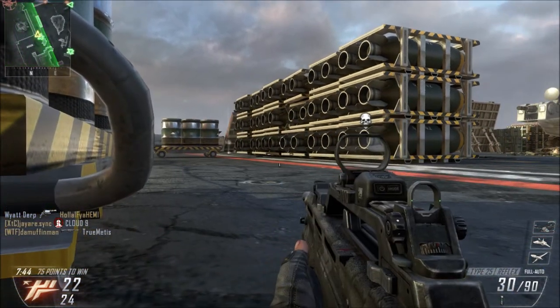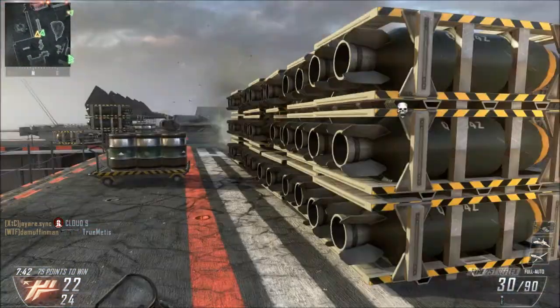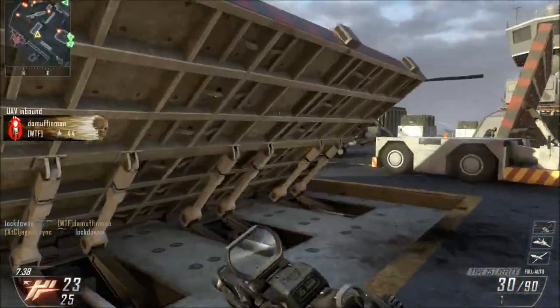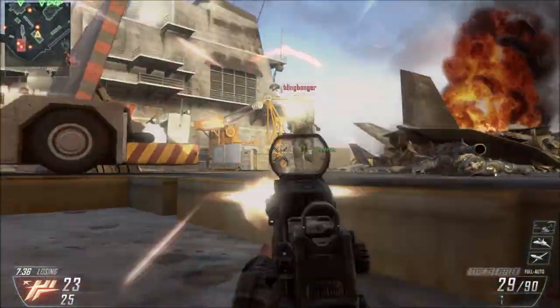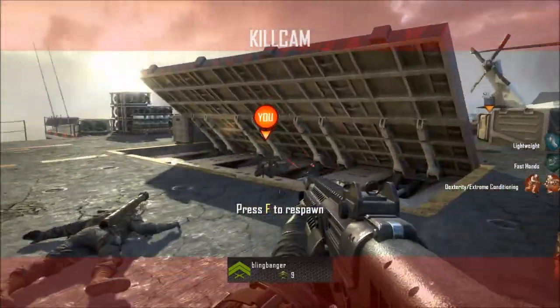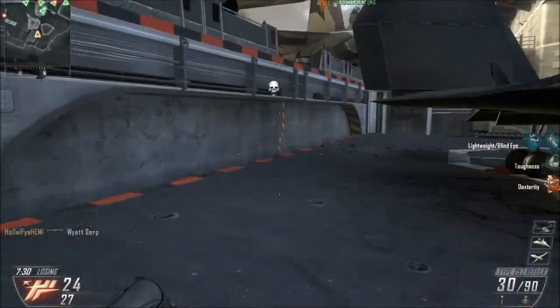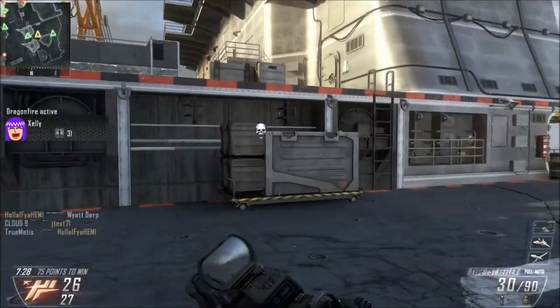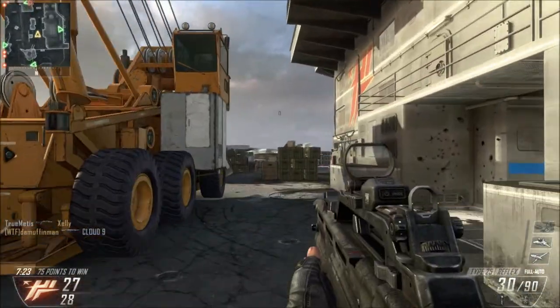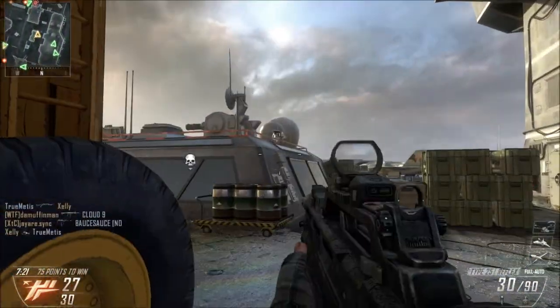Let's see if I can nail that guy with a frag — nope. Quite a few enemies over here. No — oh, he had the shotgun didn't he? That was crossbow guy but he screwed up with his crossbow and killed me with a shotgun. Okay, there's a stupid little fly drone thing — I hate those things.